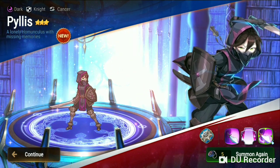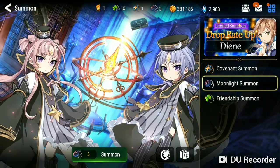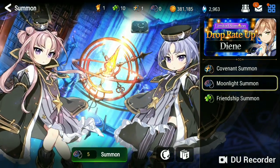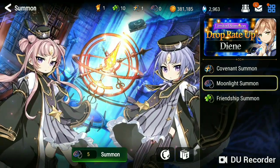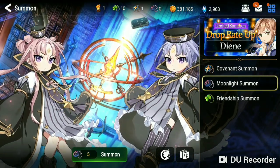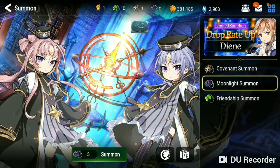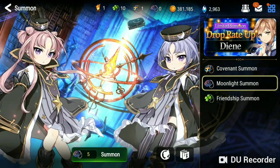I got Phyllis — she's a new unit, can you be mad? That's my moonlight summon and hopefully you guys do better and get better. I want everybody to have a kin. This is Knight, I'm out. I hope you guys have fun watching me suffer — at least for the moonlight portion of the video. I will talk to you guys later.